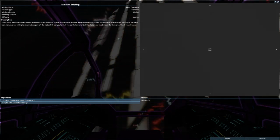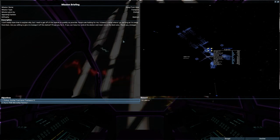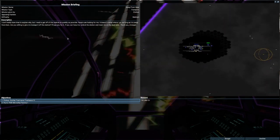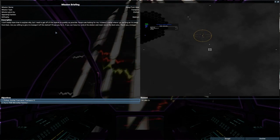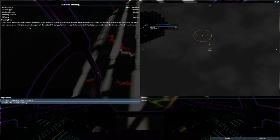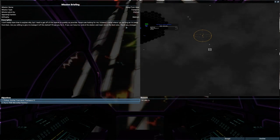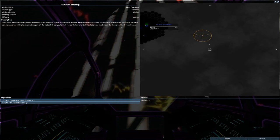Hello YouTube! This is Taft and this is X4 Foundations. I just decided I'd do a video on this particular mission — it's one I quite like. People have been asking in the forums how to get passengers aboard ships, and I figured this would be a good mission to demonstrate how to do it.